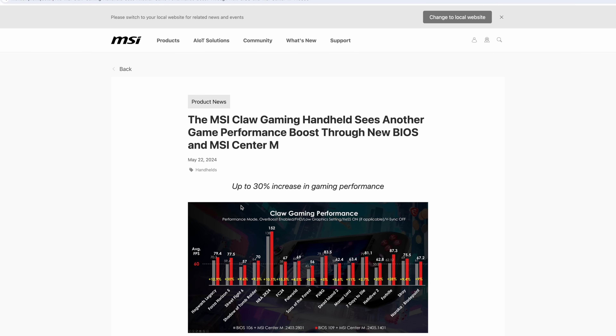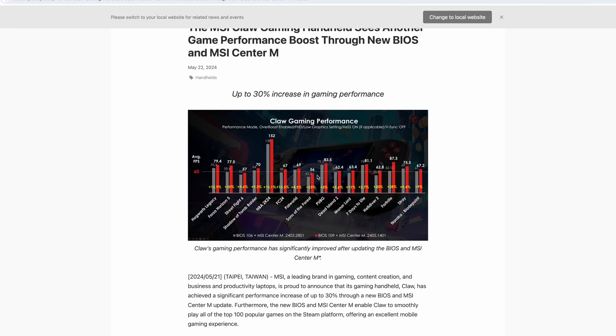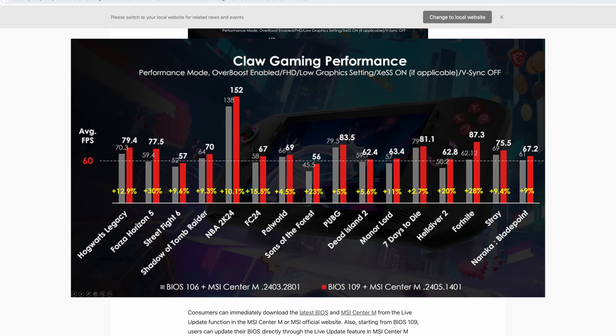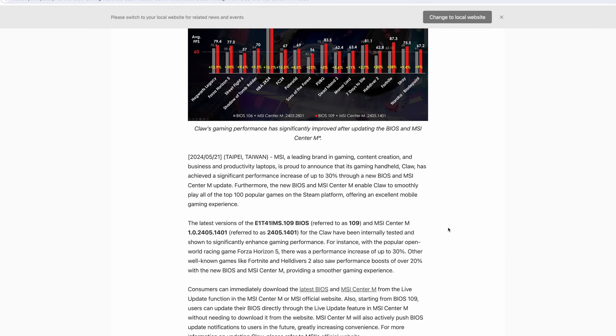Checking out the official MSI announcement, they've got a couple charts here — up to 30% increase in gaming performance. This is the old BIOS and the old MSI Center M versus the new BIOS and the new Center M, or Center Mobile. Definitely looks like we're getting a gain in all of the games they've listed here. Obviously some are more than others, but this is really going to rely on the new 109 BIOS and the new MSI Center M.